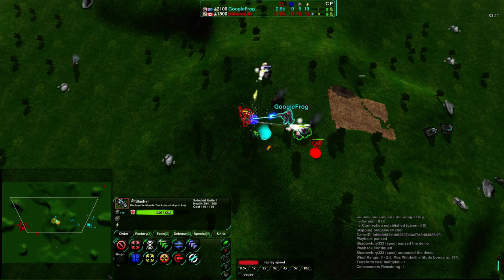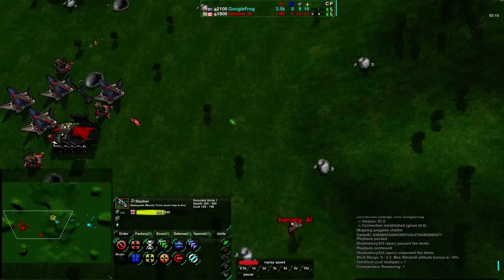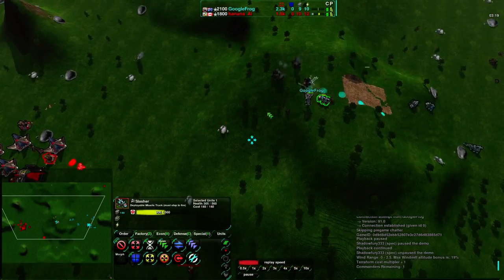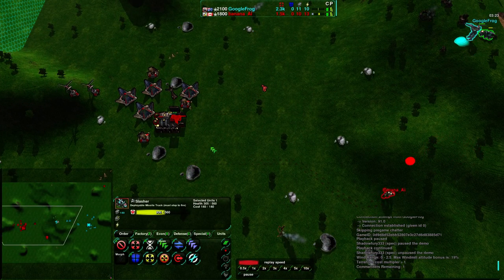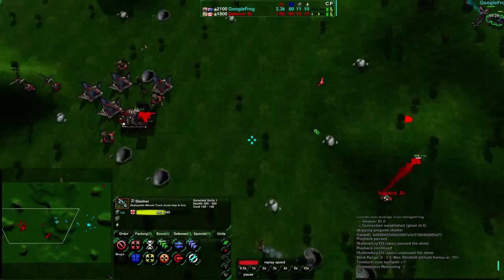The Zeus has the energy, the health, and the EMP. But it just takes a while to get one. As you can see, this is going to take half a minute. When you consider that this is only three minutes into the game, that's about a seventh of the game that it's going to take for this thing to be built, given that there's no workers helping out, no workers doing reclaim or anything like that. Still surprisingly, no constructors doing reclaim for Banana.